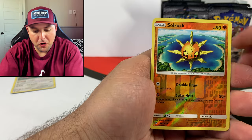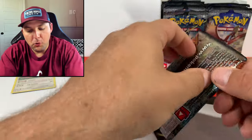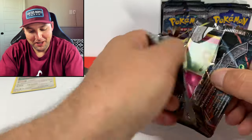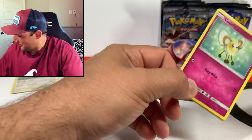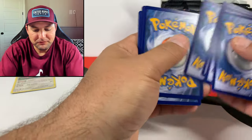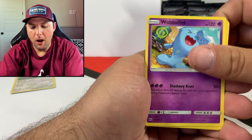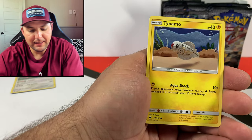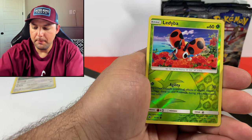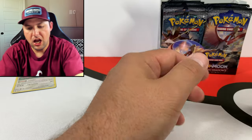Solrock for the reverse and the rare is a Malamar non-holographic. Still waiting for my green screen to come in - I've been really excited for that. I think we can do a lot with it, really want to get into better editing skills, just improving the craft and getting better each and every day. Weezing, Wobbuffet, Plumeria, Cutiefly, Talonflame, Duskull, Inkay, Stufful, Ledyba for the reverse and a Crabominable for the non-holographic rare.